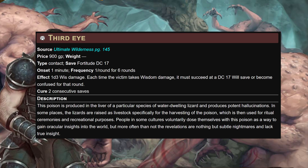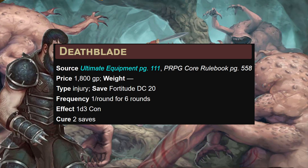Third Eye is a good choice if you have party members casting spells that require will saves. Its effect is 1d3 wisdom damage, and each time the victim takes wisdom damage it must succeed at a DC 17 will save or become confused for that round. My favorite debuff in First Edition — just casually make the big scary thing beat up its own friends instead of you. Deathblade fires once per round for six rounds dealing 1d3 CON — our bigger Black Adder Venom.